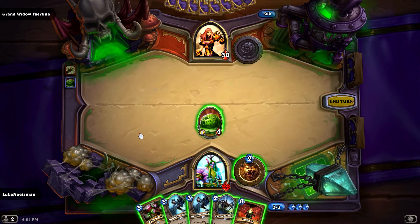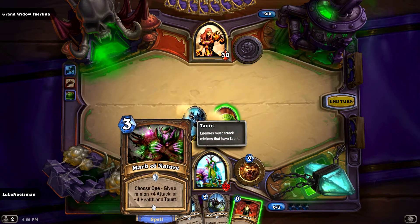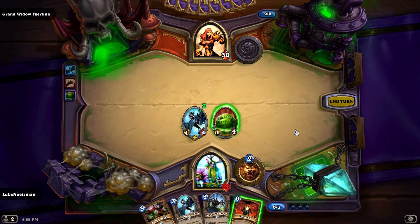We got an Innervate. Is there anything we want to Innervate into? Well, maybe. Turn four — we're going to play a three, that'll leave us two, we can play another three. So this turn we'll just play a three, and then next turn we'll get two threes out. One of which will be Mark of Nature, which I'll probably put on this guy.